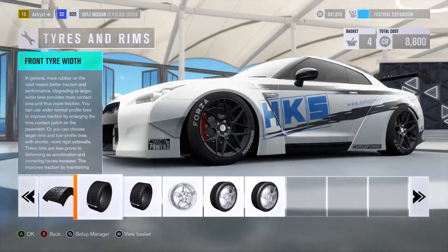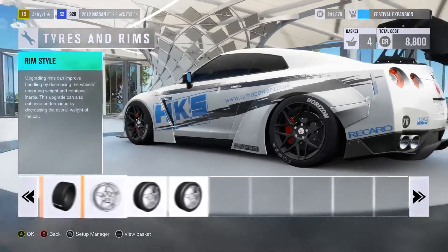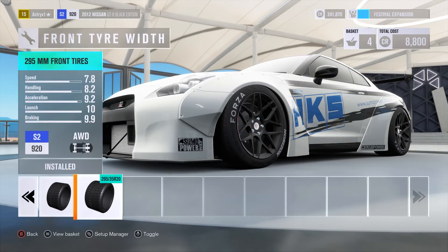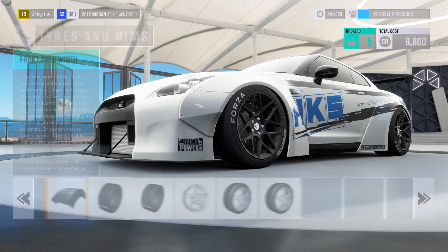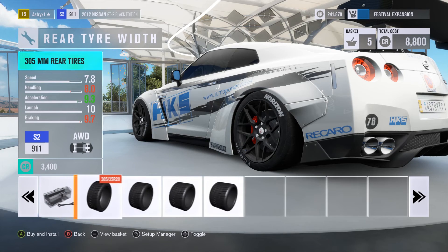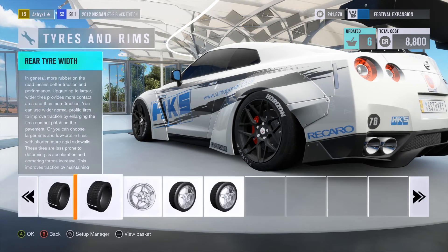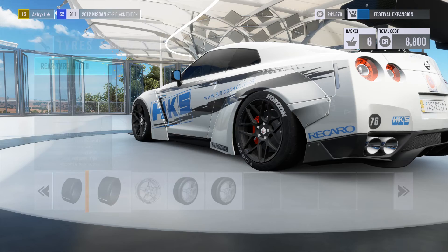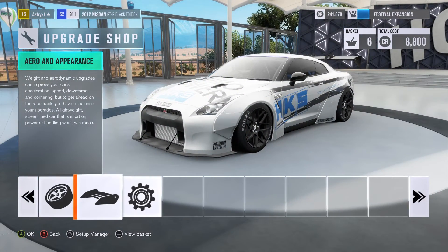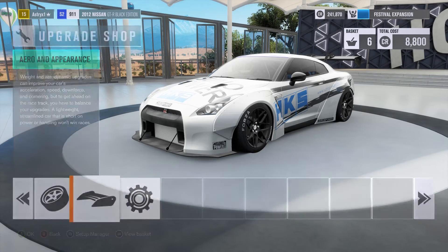I've got to have the text on the tires. Let's just take this down, put it back to stock. Rear — put this back to stock. Less traction, but better drifting. Those rims are nice. I think the rims came with the wrap, unless they're the stock rims. Either way, they're really good looking rims.